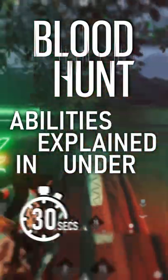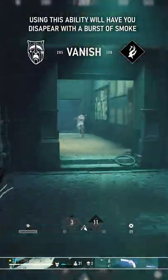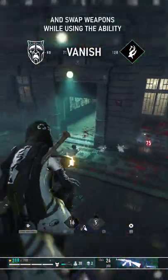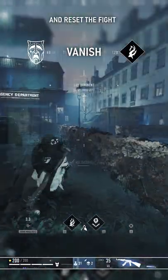Bloodhaunt Abilities Explained in Under 30 Seconds — Vanish Edition. Using this ability will have you disappear with a burst of smoke, allowing you to move freely with increased movement speed for just over a second. You are able to reload and swap weapons while using the ability, so this is a great way to reposition and reset the fight.